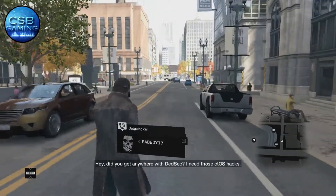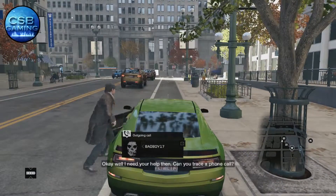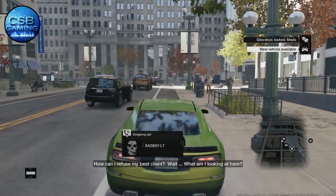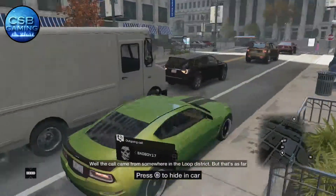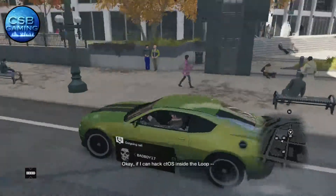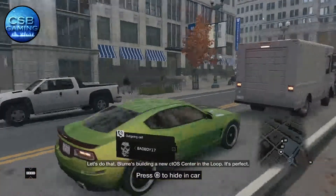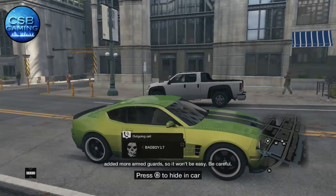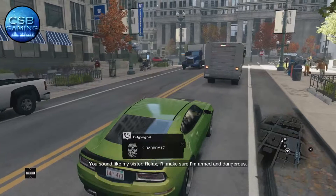Did you get anyone with DedSec? Any of those CTOS hacks? I'm still trying — they're kicking me out, give me time. Well, I need your help then. Can you trace a phone call? How can I refuse my best client? What am I looking at here? It's from a guy who threatened my family — I want to know who hired him. The call came from somewhere in the loop district, but that's as far as I can see. I can hack CTOS inside the loop, then I should be able to pinpoint the source of that call. Bloom's building a new CTOS center in the loop — it's perfect. DedSec tried to attack that center last month, we failed, and they just added more armed guards, so it won't be easy. Be careful. You sound like my sister. Make sure I'm armed and dangerous.